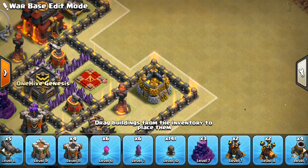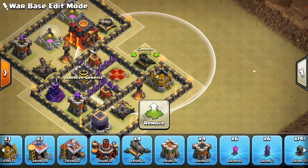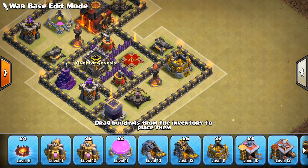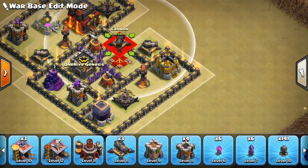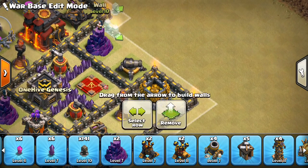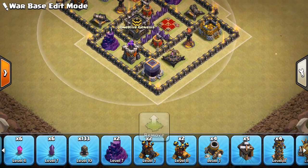Let's go ahead and put one more small compartment over on the other side. I'm actually probably going to end up moving the X-Bow over here. I want my two high-level X-Bows on different corners, because I do have a level one X-Bow that's not going to do much for me, which I'll just kind of put in some random spot. I'll do another Wizard Tower, because those guys can do some damage against a group of Valks. So you can see kind of in the middle we're pretty compartmentalized, but as we go to the outside, it gets much more big, roomy compartments.